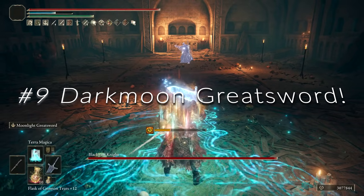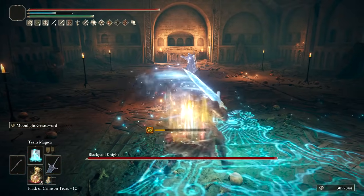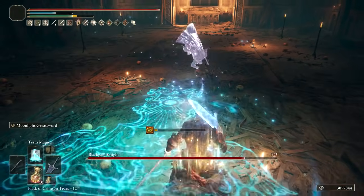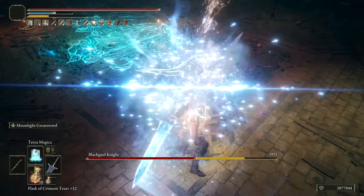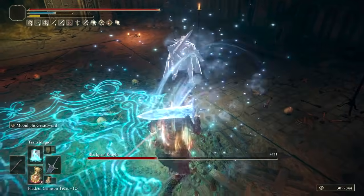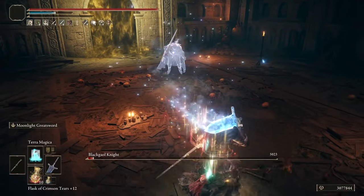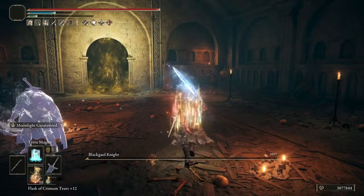At number 9, we have the Dark Moon Greatsword, which has fallen out of the top five. This weapon is still good, especially given its insanely low FP cost. But when it lost its poise damage, that was a huge deal. Since the beams don't do a ton of frost from range, you're relying mainly on magic damage — and luckily the magic damage on the Dark Moon is quite good. It's still a very viable and powerful weapon in both the base game and Shadow of the Erdtree. You don't even have to charge it — you can get decent damage from quickly casting it, and the low FP cost in combination with great damage keeps it inside the top ten.